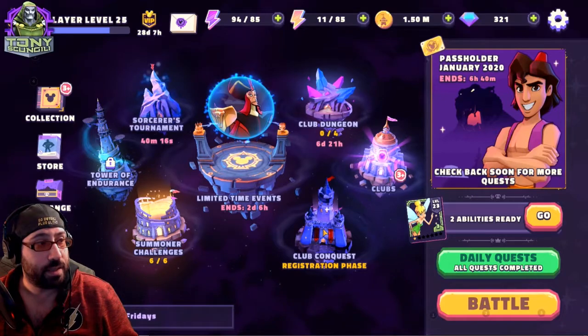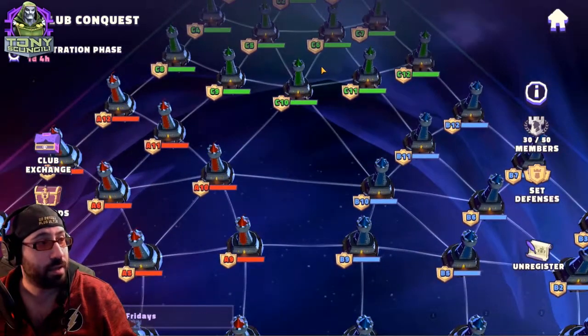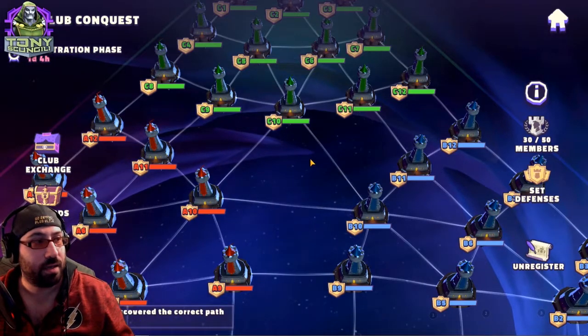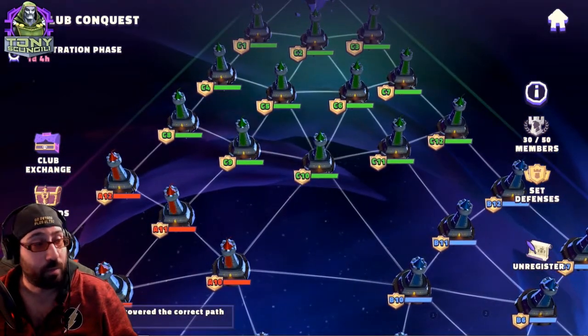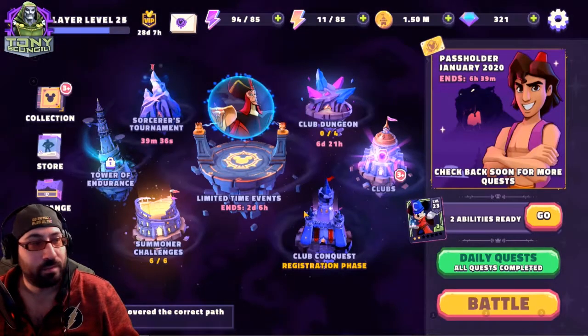Club Conquest is the Alliance War version of this game, except it's crazy — it's 3v3 Chinese checkers where everything moves in phases. Right now we're in the registration phase, placing teams and determining which ones we'll use. Much like Alliance War, you don't need full teams on defense. The alliance leadership places the teams, then you go into an attack phase where you Chinese-checkers your way around. At the end, whoever controls the most nodes wins.